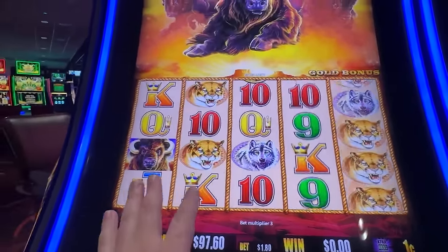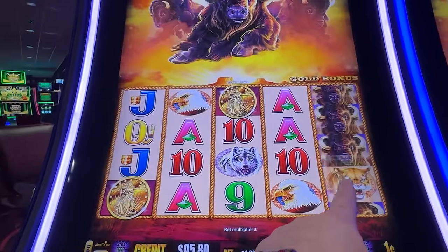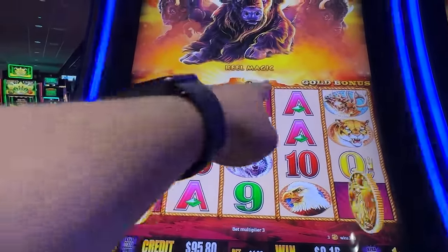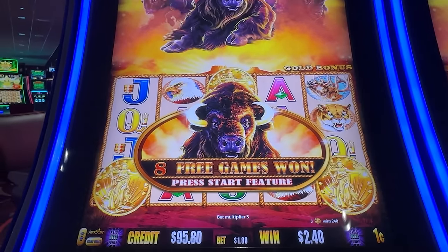All right, the name of the game, guys. Three coins activates the bonus, which we definitely want one more of. There you go — nice. You see this? It's a sign, guys. A triangle. Triangle's good. Triangle's great. Eight spins. Let's begin, guys.